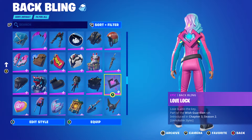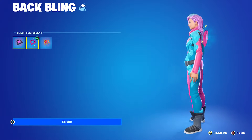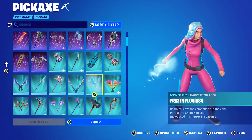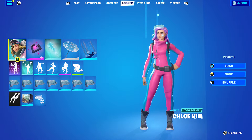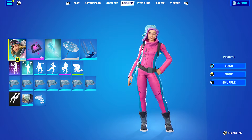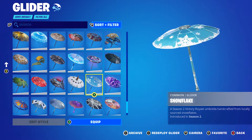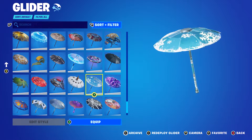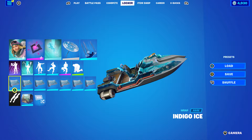Back bling is Love Lock from Chapter 3 Season 2, using the Cerulean colour for the pink and blue — it goes very nicely with this skin. Pickaxe is Frozen Flourish, which is Chloe Kim's own pickaxe. The glider is Snowflake, which is a Chapter 1 Season 2 Victory Royale glider. It's a bit of an icy combo, fitting the Deep Freeze style. If you didn't play back then — it is pretty OG — you can use the Dragon Glider from the bundle instead, or buy it separately.